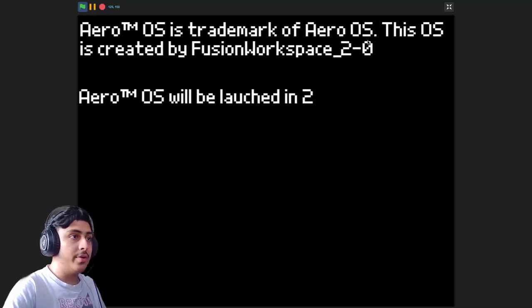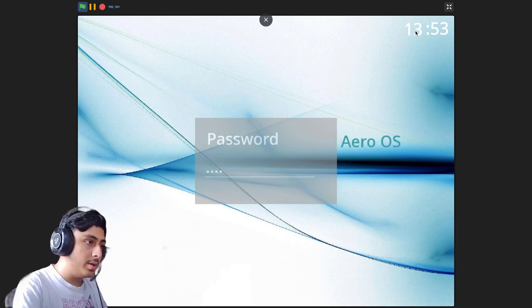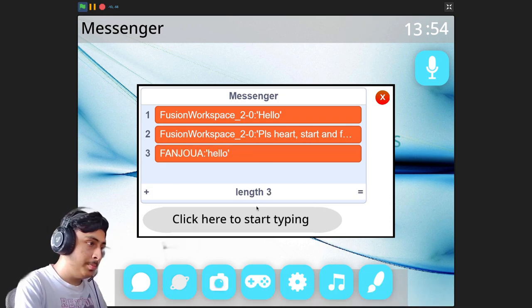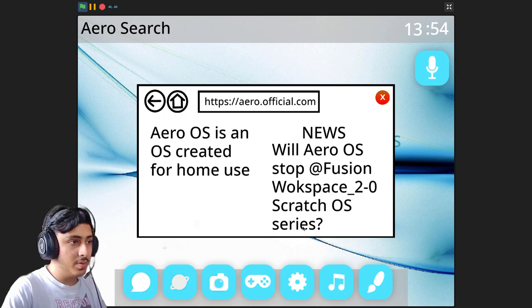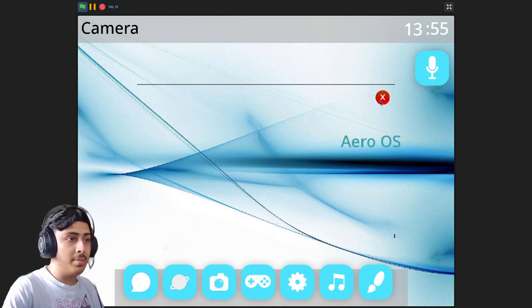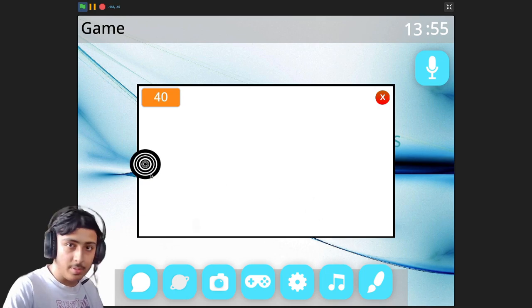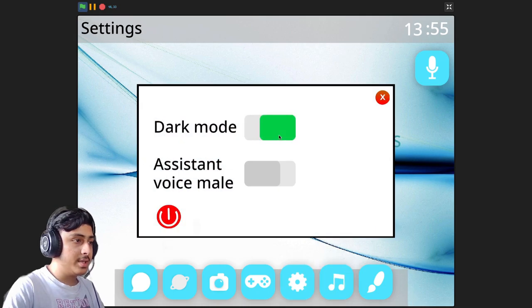Next is Aero OS by Rishin Aero Technology — there are a lot of Aero OSes on Scratch. The password is 2021. We have many apps: messenger, internet — the buttons are really cool and satisfying. We have a camera (can't access since I'm recording), and a game like Target Killababa. You need to fix the game window moving out of its box. Settings has dark mode — though it's not really dark — and assistant voice options.